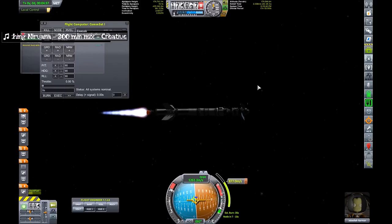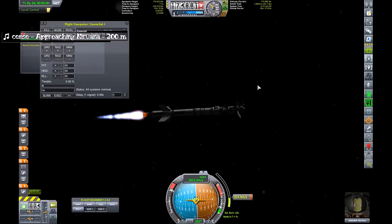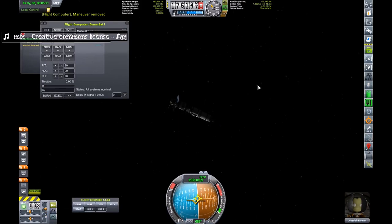This is the long burn which uses the biggest part of the delta-V — which is thrust divided by weight and some calculation gives you the total amount of thrust you've got left, basically in meters per second. Staging the main sequence off, switching to the Terrier engine. So I have a reasonably circular orbit.